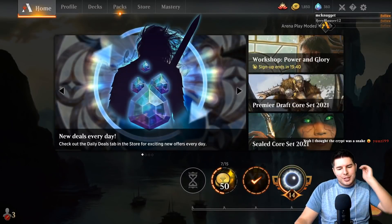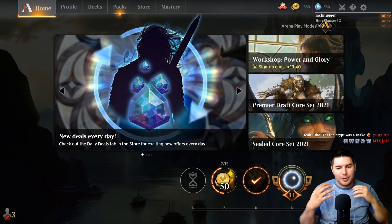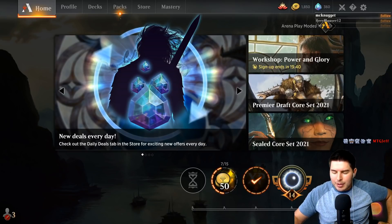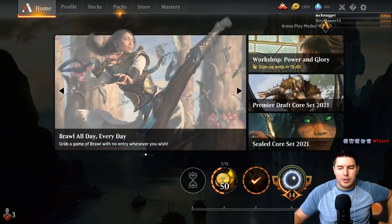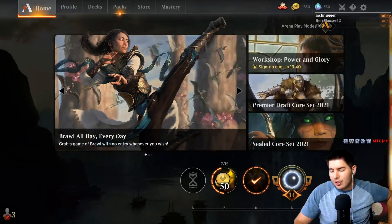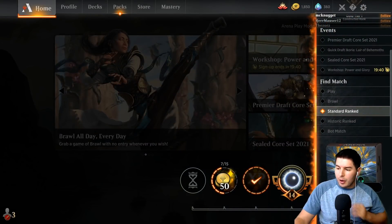Quick reminder: I got some new emotes — the dab and the shocked one are the two new ones. If you have an Amazon Prime account and a Twitch account, you can use the Amazon Prime account to give yourself a free subscription every month. Make sure you're using it because it's awesome and a lot of people don't end up using it. Alright, going into the next one.